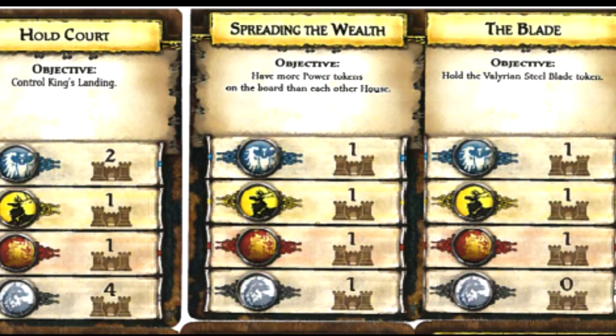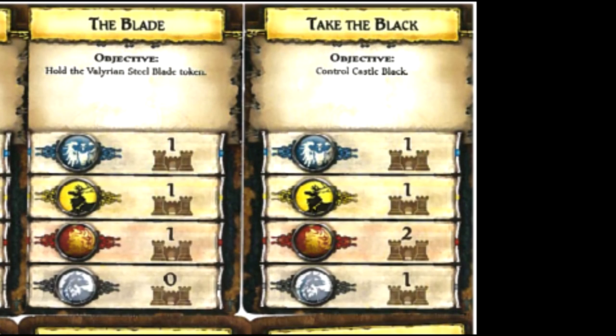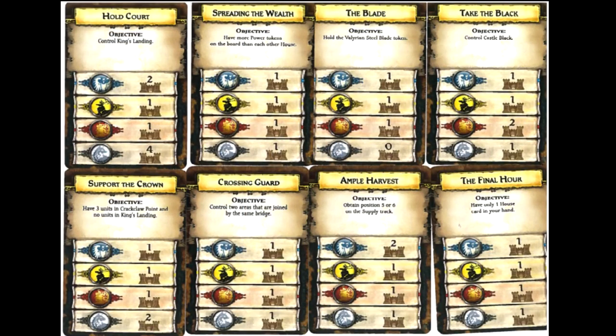Some of the secret ones that are dealt out to you — and then you decide to keep — could be things like 'Take the Black,' which is to control Castle Black. However, since this is more difficult for some families than it is for others, all the players get one victory token if they achieve this. However, the Lannisters, which are the most southern family, get two points if they're able to take this. In a similar situation, Arbor Gold, which is to control Arbor, is incredibly difficult for the Arrans to get that far south and to have that strong of a fleet. So they get four points if they achieve that, while the Baratheons and the Starks get one, and the close-by Lannisters only get one point.